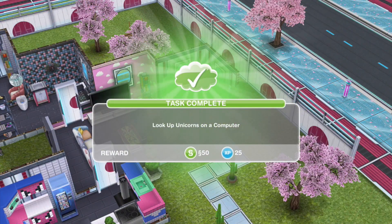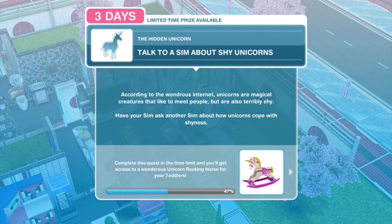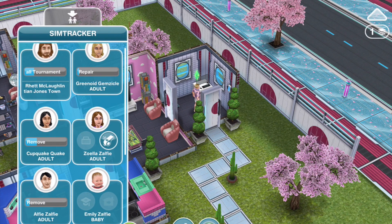Pewds has finished looking up unicorns on the computer. The next thing: talk to a sim about shy unicorns. According to the wondrous internet, unicorns are magical creatures that like to meet people but are also terribly shy. Have your sim ask another sim about how unicorns cope with shyness.